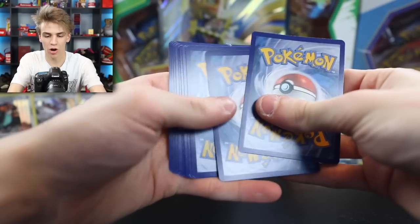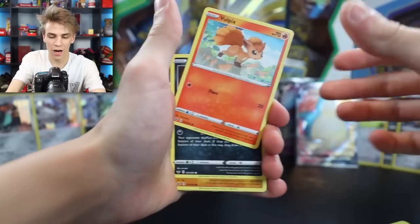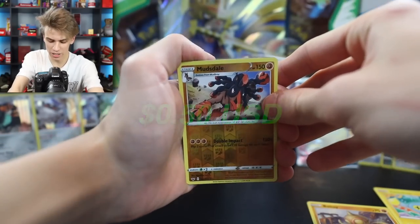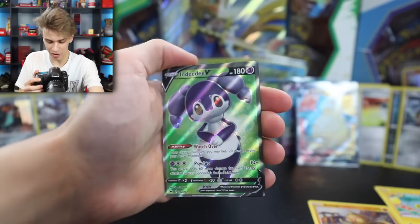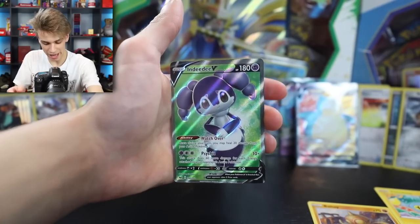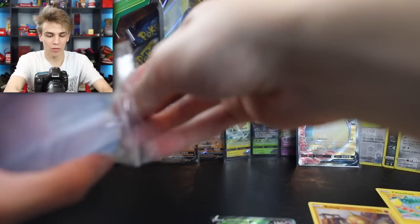Next pack: Pokemon Center Lady, a bunch of cards we've seen, Thwacky Reverse Holo, and an Ore Beetle on the end. Next pack: Drizzile, Ordinary Rod, Beedrill - we got a really good Beedrill pull in the Japanese version as well - Mudsdale, and an NDD V. Check that out - another V card. Wow, so many Vs! Not a lot of VMAXs or secret rares, but we will take it. That is a really nice looking card.